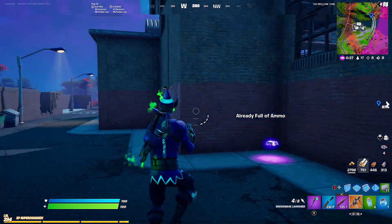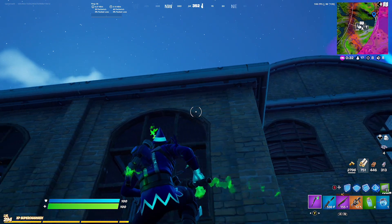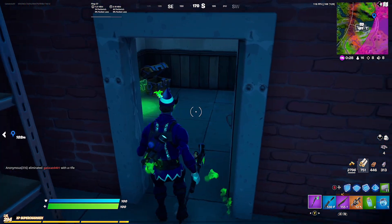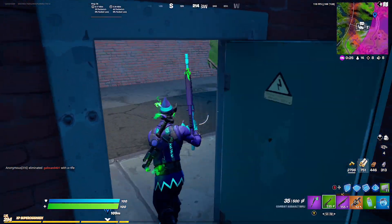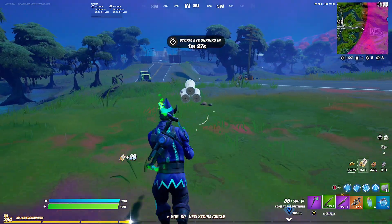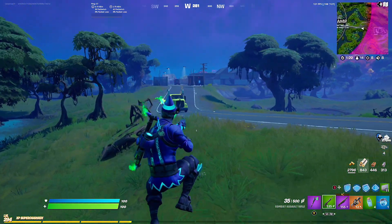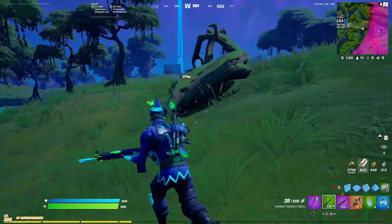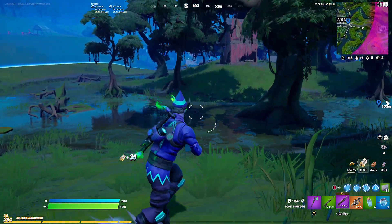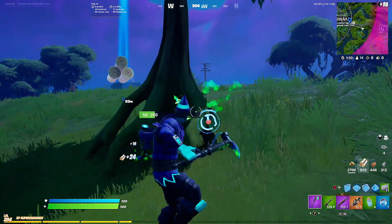Let's grab this launch pad. We gotta stay prepared though. I thought I saw something in here - no. We're taking this guys - Combat AR. Here he is, it looks like this guy's playing it safe for final zone. He's rotating, so we're gonna let him go. Let's just get max mats guys and then let's get as many mats as we can and prepare for late game, because this late game might be really sweaty.